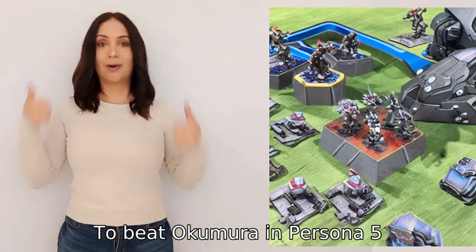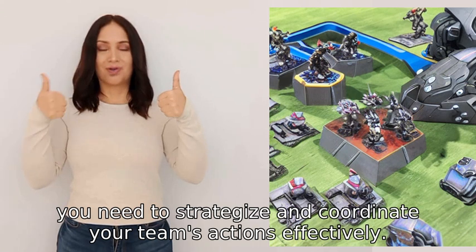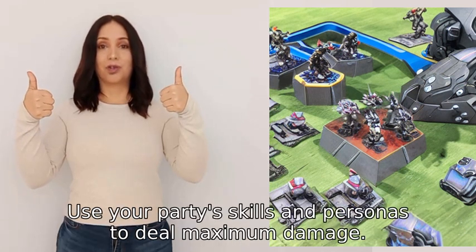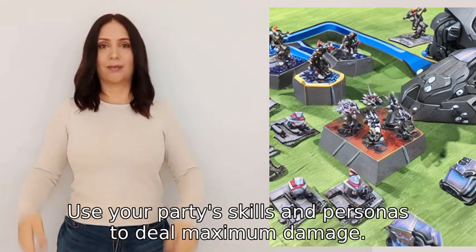To beat Okimura in Persona 5, you need to strategize and coordinate your team's actions effectively. Firstly, focus on eliminating the waves of enemy robots by exploiting their weaknesses. Use your party's skills and personas to deal maximum damage.